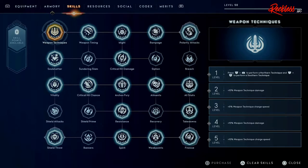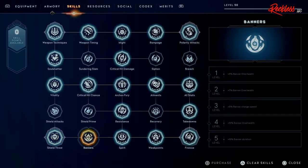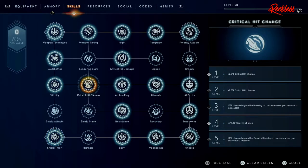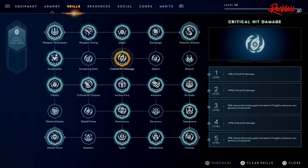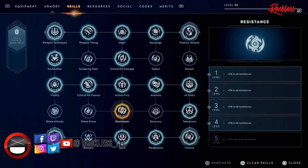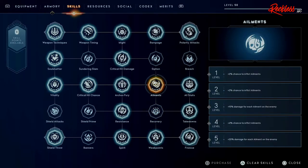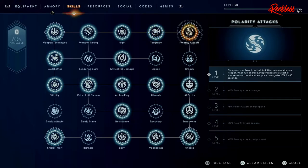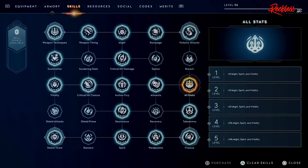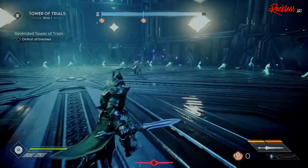For my skills: 5 points into weapon techniques, 5 into soul shatter, 5 into vitality, 0 in shield attacks, 1 in shield throw, 0 in banners, 0 in shield prime, 5 in critical hit chance, 0 in sundering slam, 1 in weapon timing, 5 in Might, 5 in critical hit damage, 5 in Archon Fury, 4 in resistance, 5 in spirit, 5 in weak points, 0 in recovery, 5 in ailments, 0 in siphon, 5 in rampage, 1 in polarity attacks, 0 in breach, 5 in all stats, 1 in takedowns, and 1 in finesse.